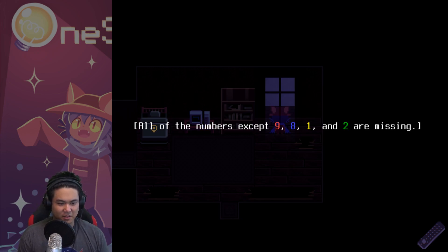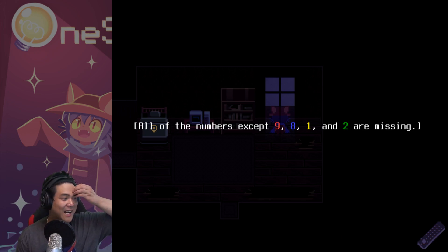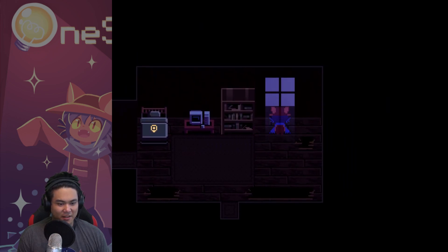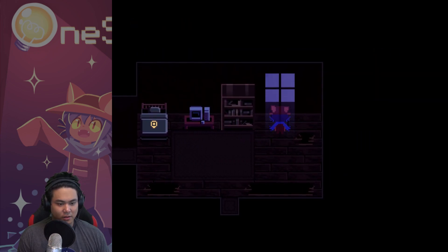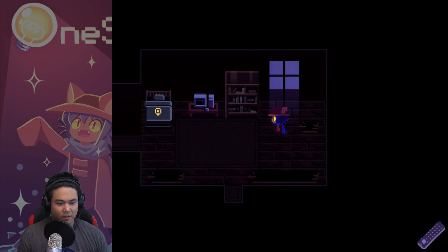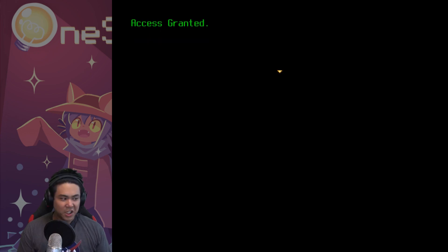8-9-1-2... okay so it's like this. 9-8-1-2... wait, it's different colors. Blue, green, red, yellow. Blue, green, red, yellow. So 8-2, 9-1. 8-2-9-1. I'm a smart boy!